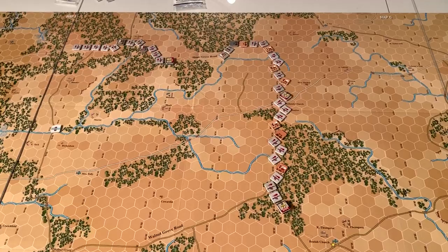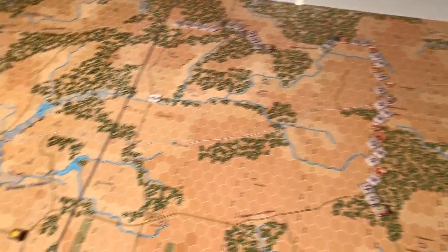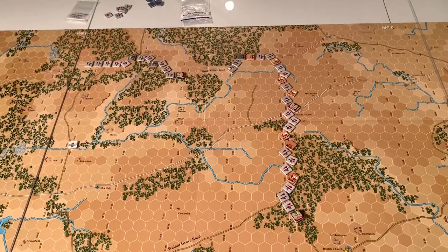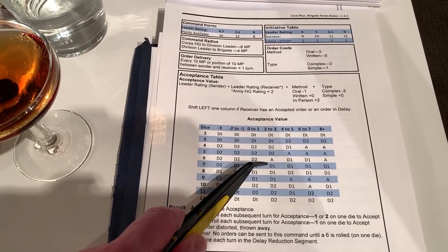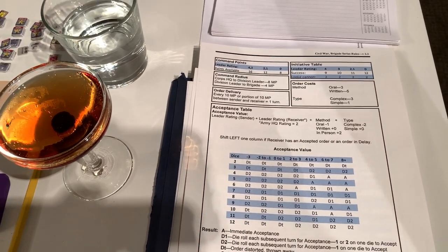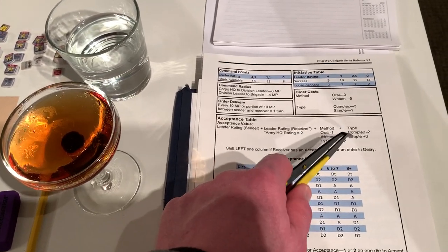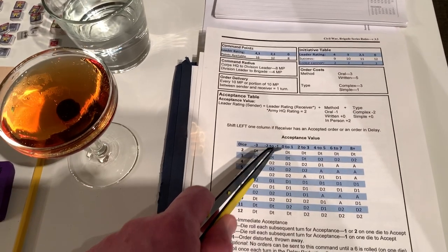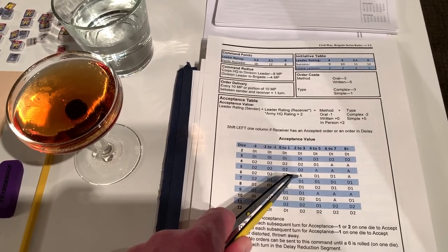The real stroke of luck was getting Jackson moving. Jackson's a zero and Lee's a three, meaning any orders Lee sends to Jackson go on the three column — assuming Lee isn't in the same hex, which he's not, because Jackson is too far away. On the three column for order acceptance, you've got one shot to get an accept and not be stuck in delay or have the orders thrown away completely. You need to roll a six on 2D6, no modifiers. And that's exactly what happened.